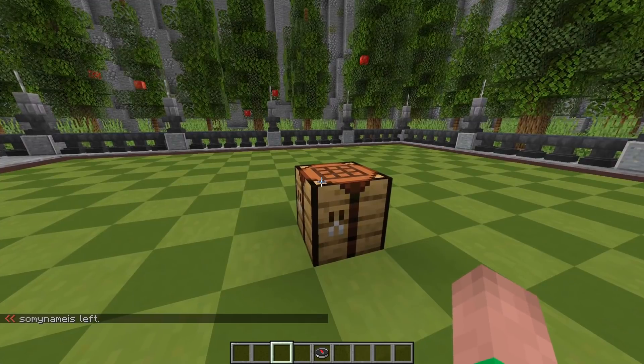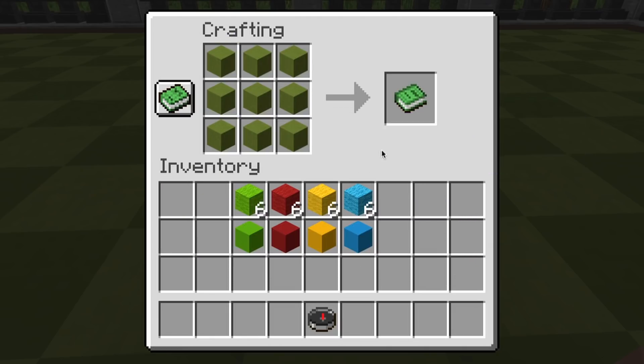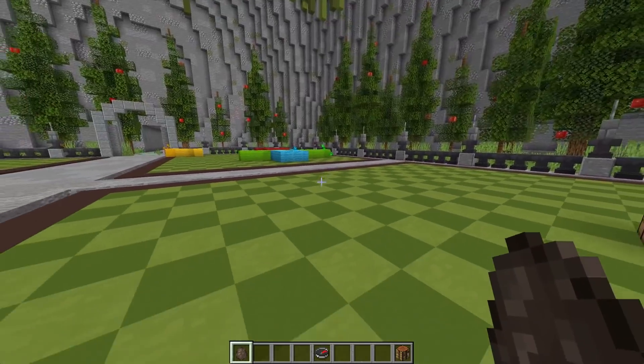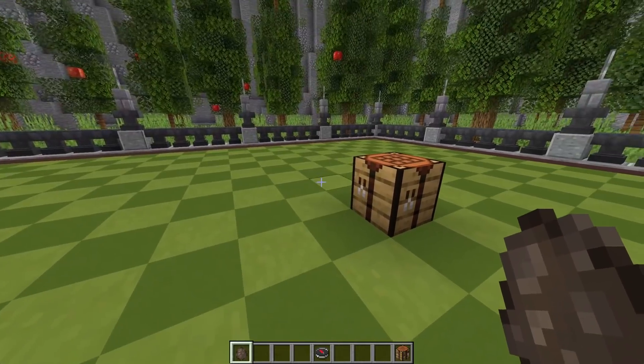When you put the data pack on your server, you can easily craft up the board as well as all the snakes using items in your inventory. To craft up the board, just put a three-by-three grid of lime terracotta and in return you will get the snake board. Put this anywhere in an open space — here I already have a space set up for the snake game — and now the board is completely set up for you to put snakes on.